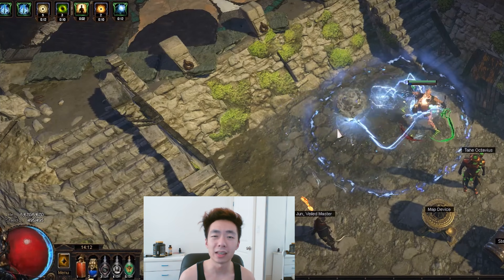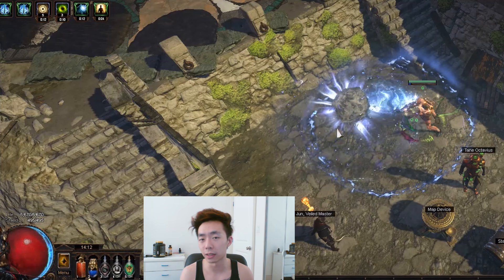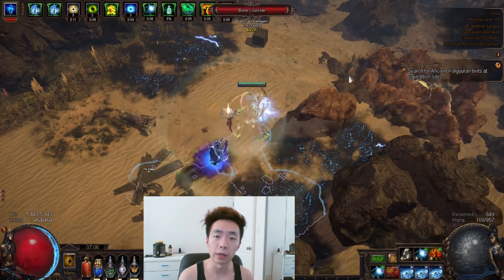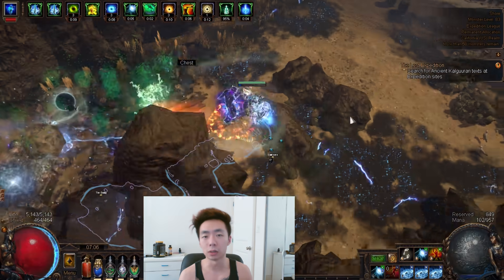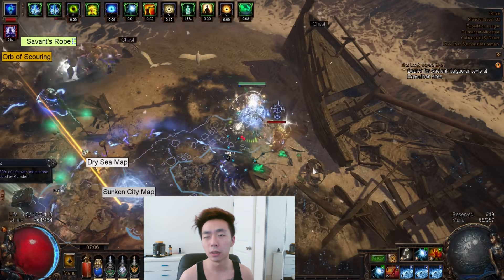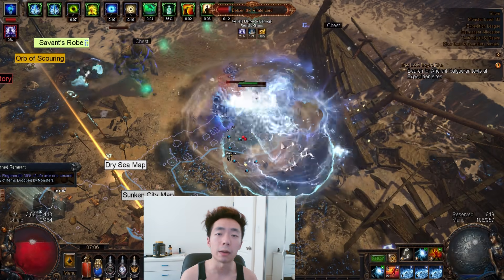You can see in this clip that I'm using Orb of Storms and having 100% uptime on Fanaticism, generating Fanatic charges at the exact same time. All you need to do is attack once per second. My frenzy has an attack speed of roughly 4.5, which means I have roughly three-quarters of a second every second to do other stuff. Within that window I choose to use Tempest Shield, primarily because it has a really low base cast speed, meaning you don't get animation locked.